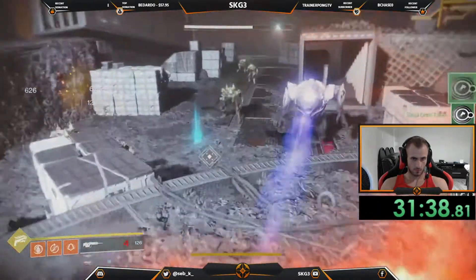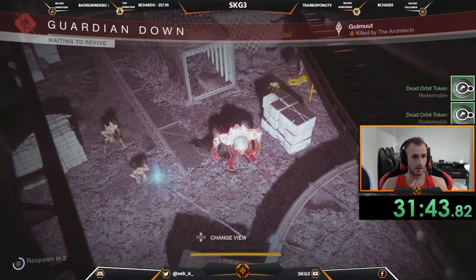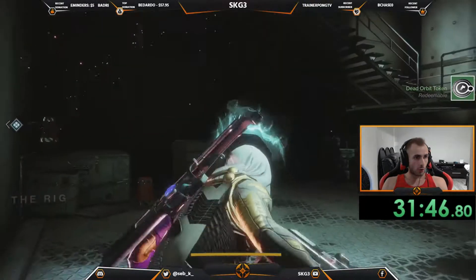You literally two-shot them with the Nameless Midnight, run to the middle, make sure the last one you kill is one that actually kills you, and you will be getting 35-second runs. It is actually insane.